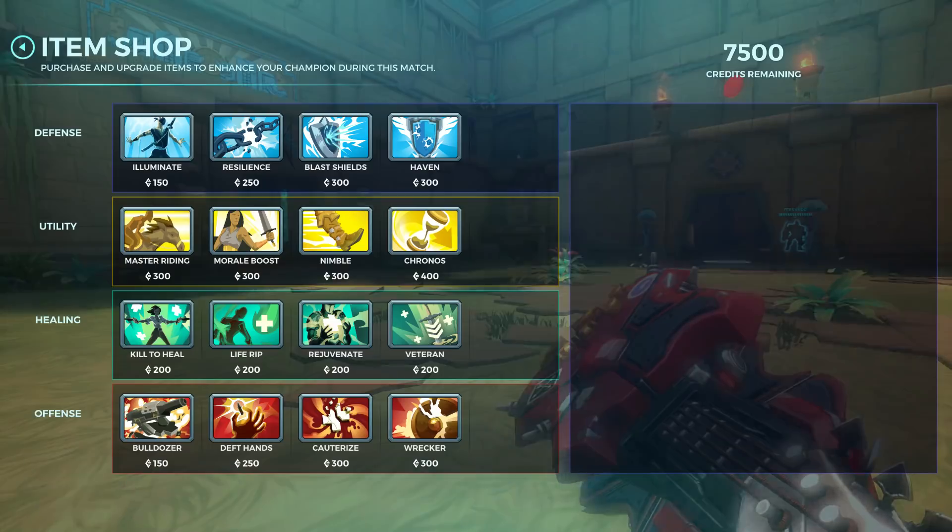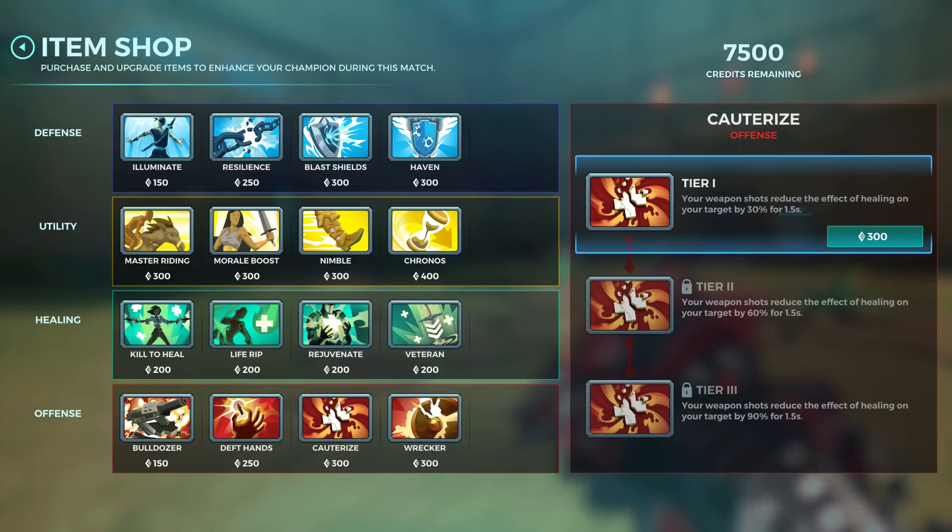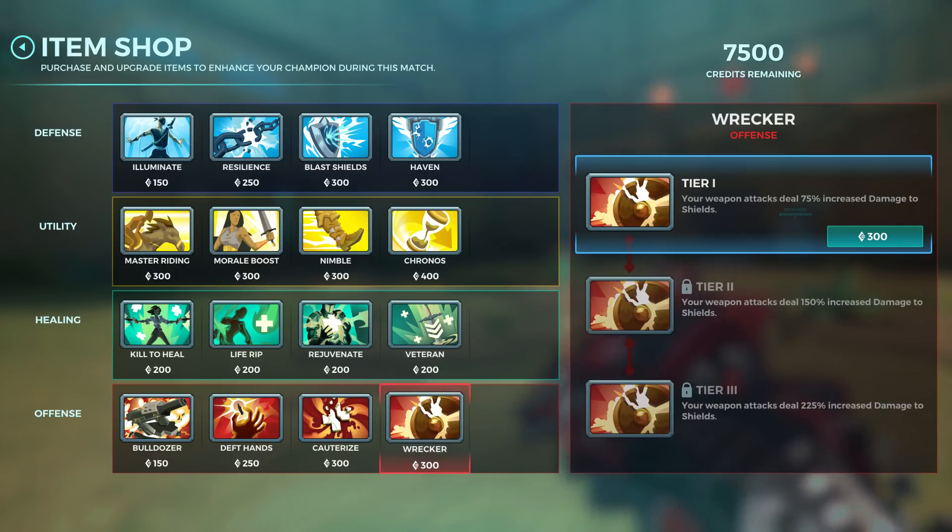For items, first of all: Counterize — always. Counterize is the most important. If they have only Grover then Counterize level 2 is fine, but if they have any other healer like Grover or Furia, you need Counterize level 3. Also check their loadouts because they can have self-heals and lifesteals. Even if they have Grover you sometimes need Counterize level 3.